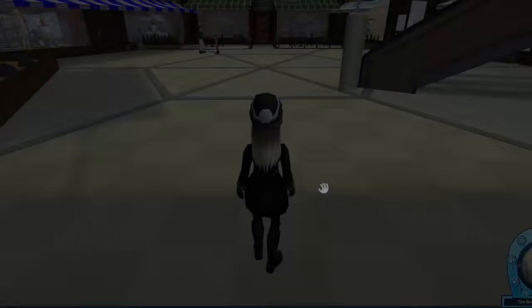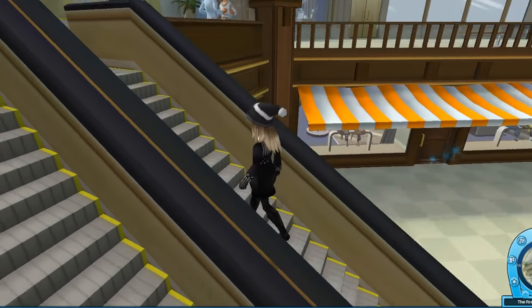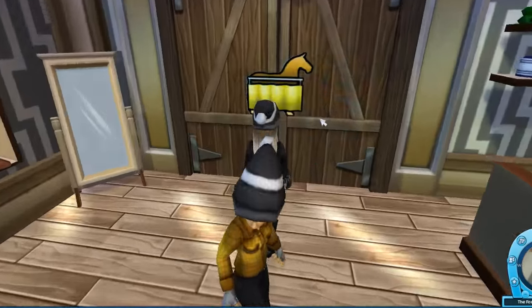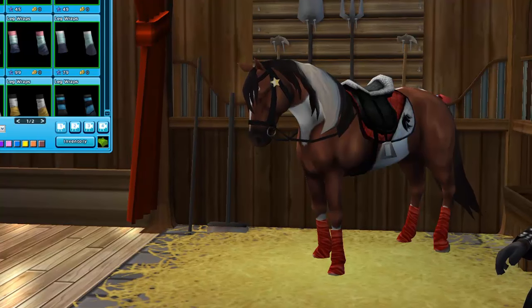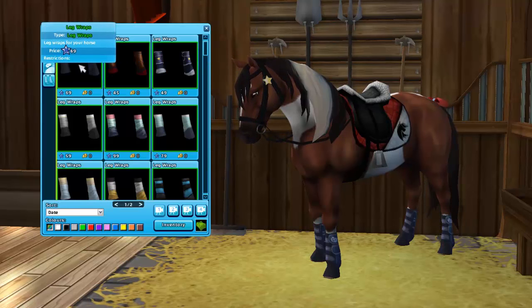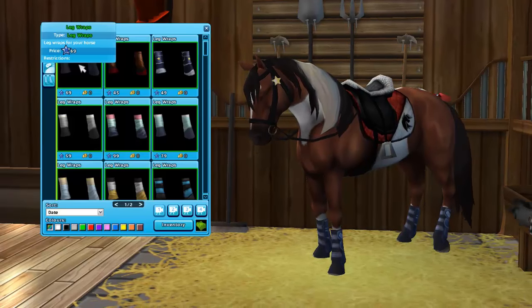I'm gonna take a look if there are some new leg wraps. The leg wrap store is up there - you can barely see it while walking up these moving stairs. Let's take a look in the leg wrap shop with the girl - Yuna, I think, though I'm not entirely sure how to pronounce her name. There's one new pair of leg wraps. Oh my gosh, these are pretty actually - I like these. I say so much 'gosh' and I seriously need to stop. Maybe these leg wraps would pair well with the dark blue set - that will be so stunning. Yeah, I like these leg wraps.